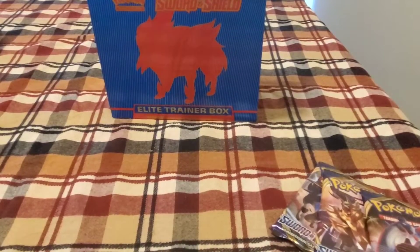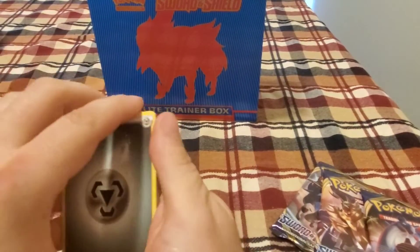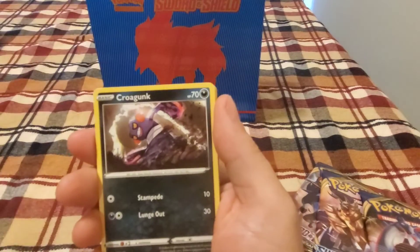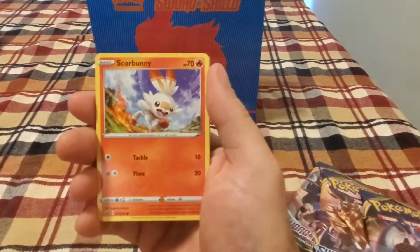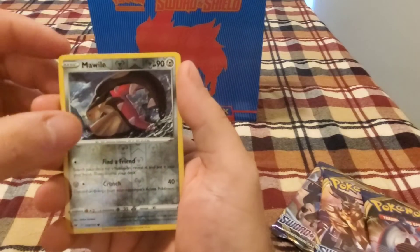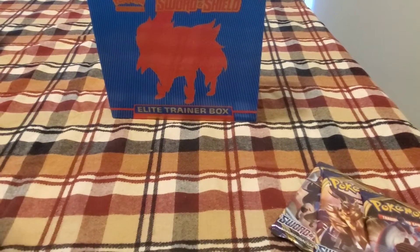Better become better than that. We got Hop, Dottler, Potion, Krabby, Galarian Meowth, Scorbunny, Sinistea, Maractus with the reverse holo. And Sandaconda for the rare.